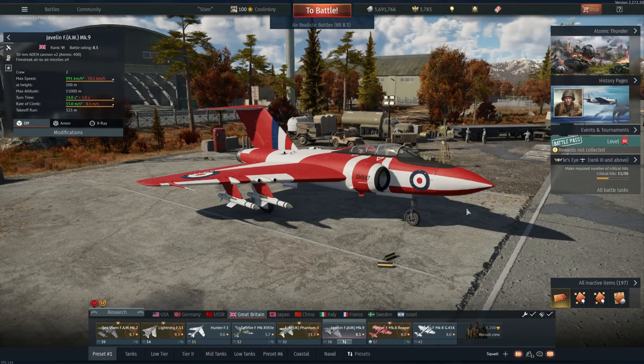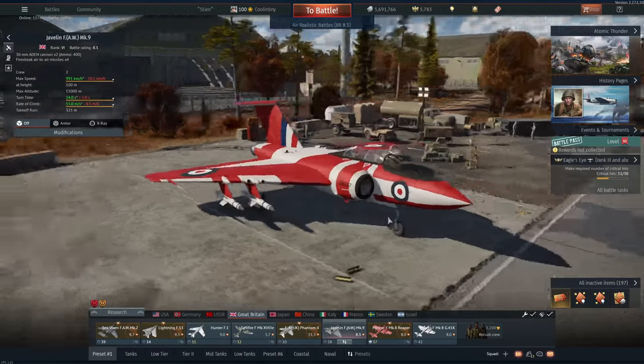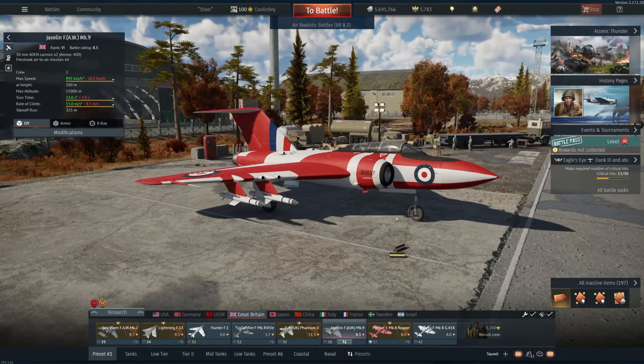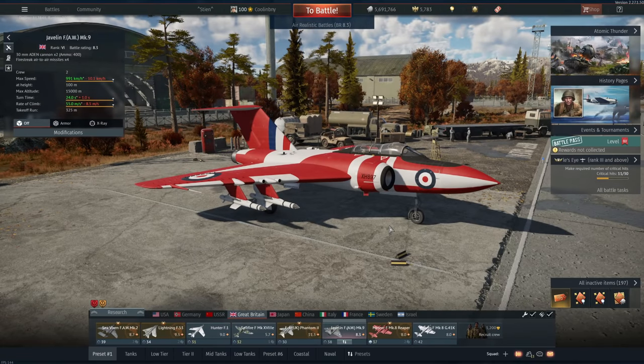Hey everyone, Tankenstein here. In this video I've got your gameplay for the Javelin FAW Mark 9. This is a currently rank 6, battle rating 8.3 fighter in the British air tech tree, and this is one of the most unique, weirdest aircraft in War Thunder despite its fairly conventional looks. This vehicle is actually a user skin — you can get that on War Thunder Live.